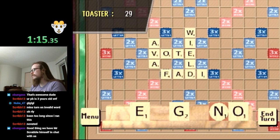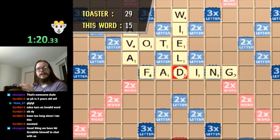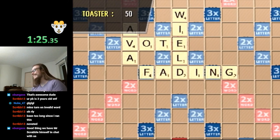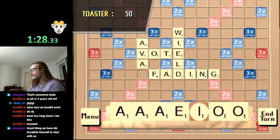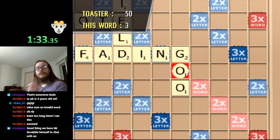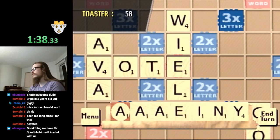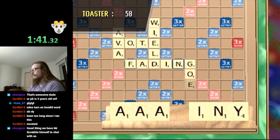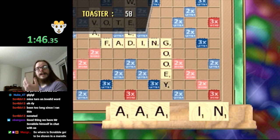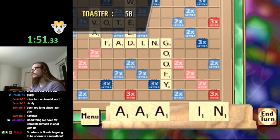Anyway, in Scrabble speedrunning, we do not care about points. We just care about playing tiles. The longer words we play, the better. Normally we want to be making parallel plays — playing two words along each other so that we get points for all of them. We do not want to do that here, because every time we do, it plays a long scoring animation for every single one of those tiles we laid down.